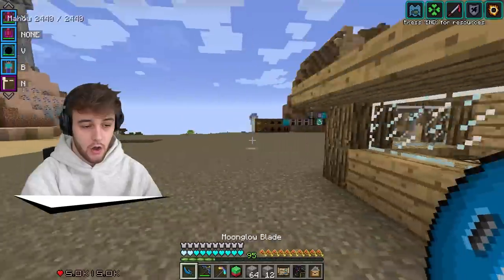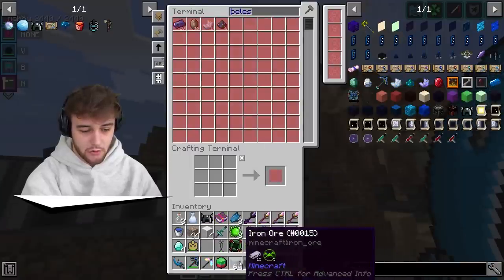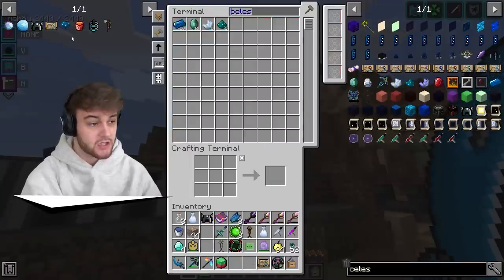Five minutes later — I think I have enough of everything we need now. Let's throw all the stuff we got into here. Wait, we need to go get the Shulker Shells now.